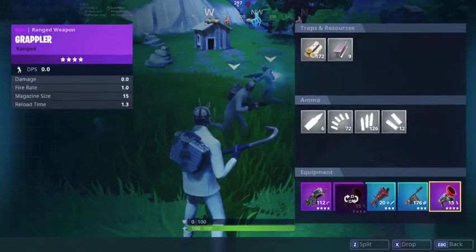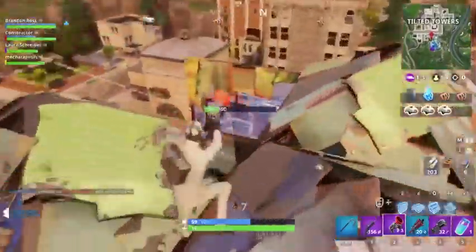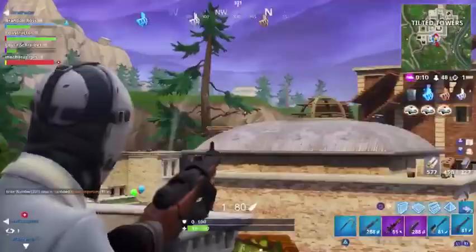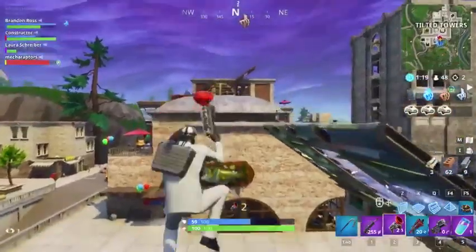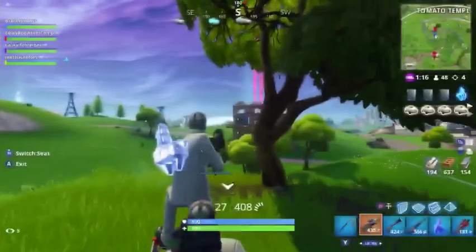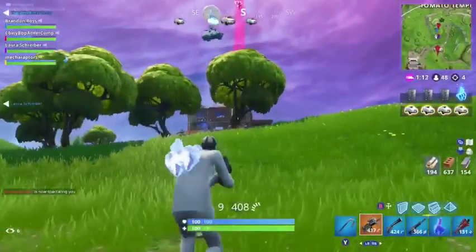Here we see the Grappler — look at this thing, here's the first look. You can swing around the map, completely changing fights. I saw this clip earlier — I cannot wait to do this. Flying through the air, imagine a double barrel right as you land. There's the getaway van floating up there.